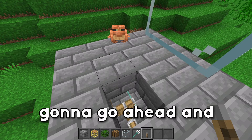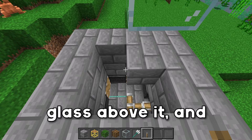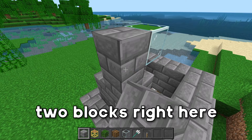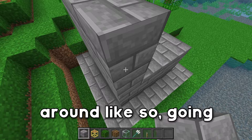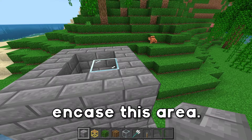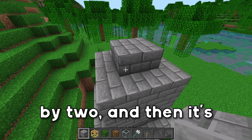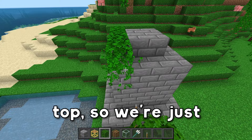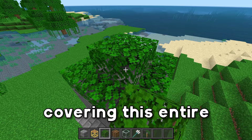Break these other two blocks, leaving just the block with the glass above it — this is going to be the spawn spot for all the witches. Grab your blocks and place down two blocks here so we're at the height of the glass block, then continue around like so, going all the way around the farm to fully encase this area. After that, create a 2x2 platform up here, which makes it completely dark inside. Grab some leaves and throw them down on top, covering this entire 4x4 section.